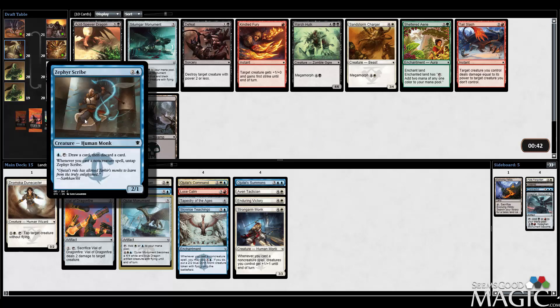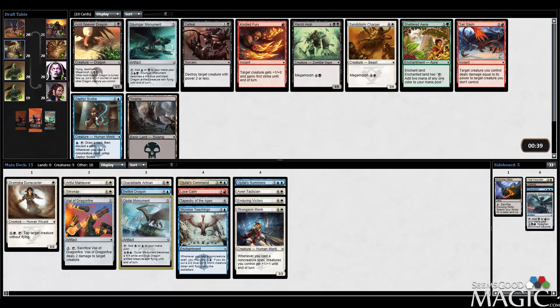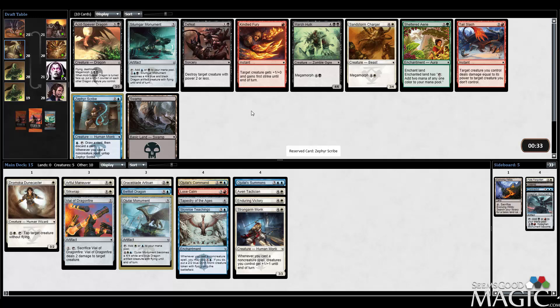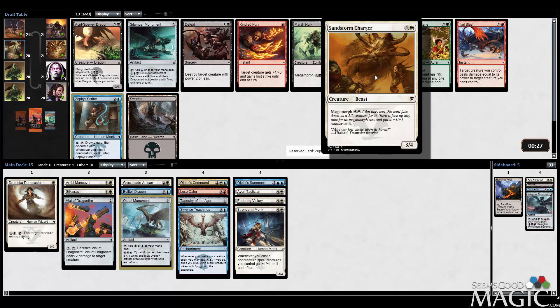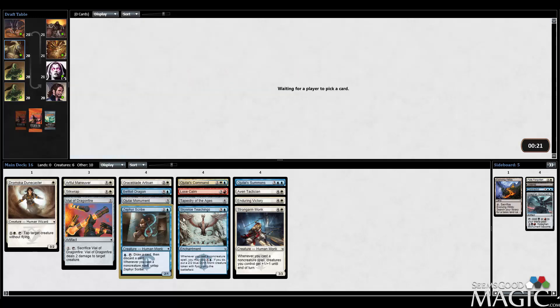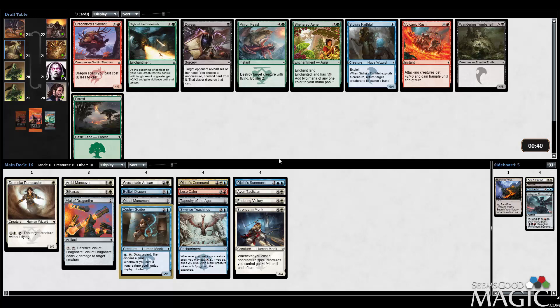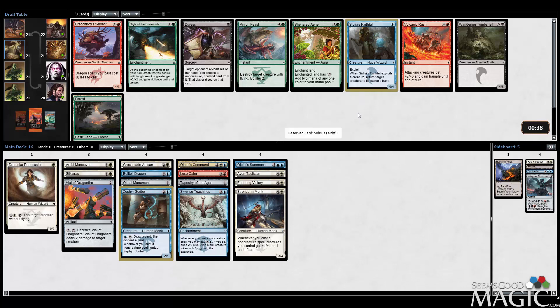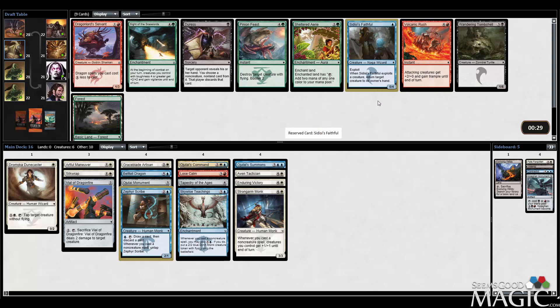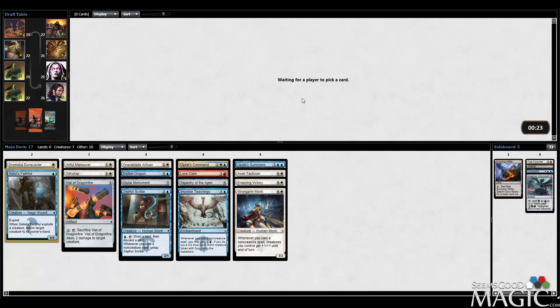Zephyr Scribe - probably pretty good, although it's a 3-mana 2-1. Sandstorm Charger is another not terribly exciting Morph dude. We'll just take Zephyr Scribe. I like looting, and I definitely like looting when you can untap with non-creature spells for a deck such as ours. Sidisi's Faithful - something that's going to pair well with Lose Calm, and at worst you get a 0-4. You don't have to exploit either, so it's not like it's a downside. Yeah, let's take Sidisi's Faithful.